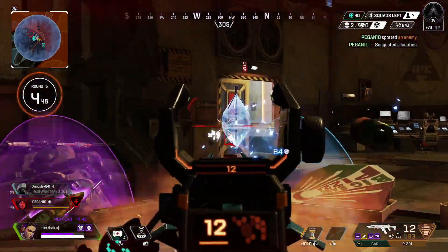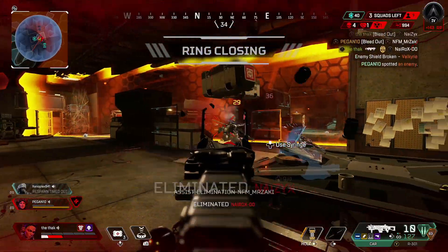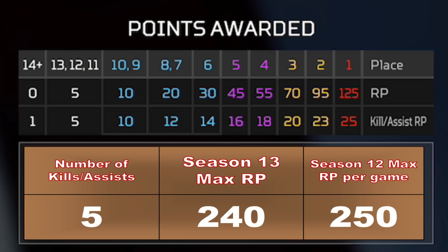In Season 12, to get maximum RP you would have to get 5 kills and a win. So let's take that as our realistic KP number and do a comparison between Season 12 and Season 13 with 5 kills. Starting with Season 13, if you got 5 kills you'll get 115 RP from those kills. If you then add the placement points for the win, you'll get a total of 240 RP per game. If you compare this to Season 12, you'll actually see you're 10 RP worse off this season with 5 kills. You would need 6 kills in Season 13 just to get the same — or in fact a little bit more — than you would have got in Season 12.